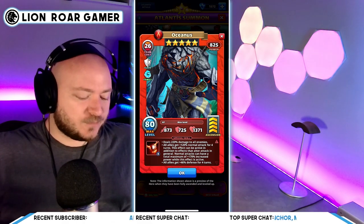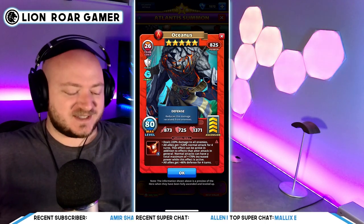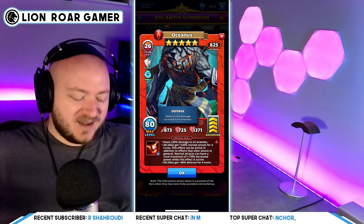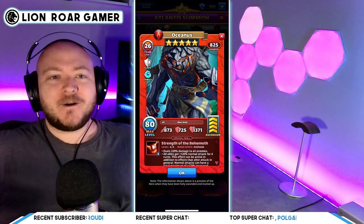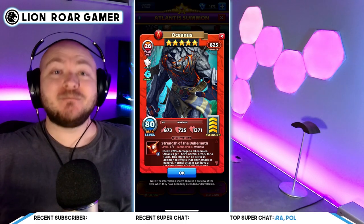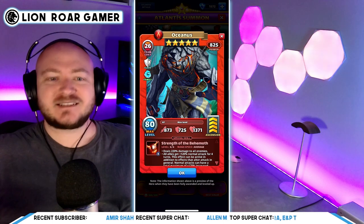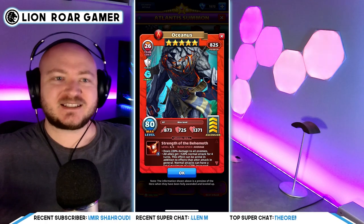All allies get plus 46% defense for four turns — another defense increase. I think that's why they set his defense stat so low, because Oceanus is getting so many defense bonuses through passives and talents that it's going to be really hard to kill him. Based on all of this, pretty much everything about Oceanus is better than Mickey, except that Mickey silences. But Oceanus is faster, has great stats, and stacks.